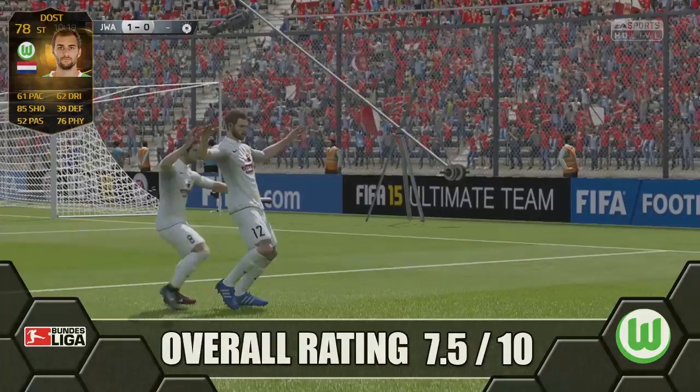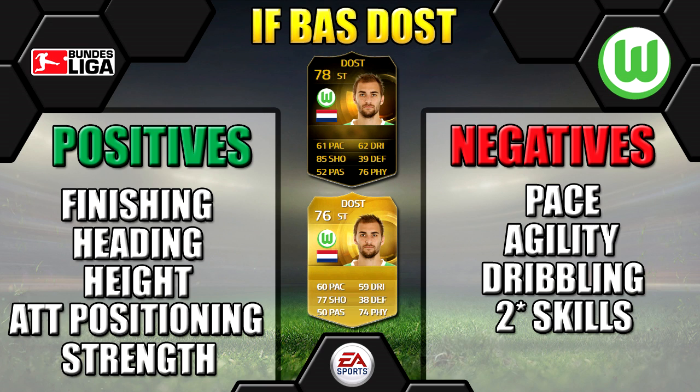Finally, onto his positives and negatives. Positives: he's got great finishing, great heading and height making him a massive aerial threat in the box for crossing, great attack positioning so despite his pace he makes himself available in good positions, and good strength for holding off defenders. Negatives: pace is not the fastest, he won't be getting away from anyone, poor agility and dribbling which is a major problem if you like to dribble, you can only deploy him as a target man for crosses or long balls, and his 2-star skills are a real limitation. Basically all of his pace and dribbling attributes are just really, really poor.